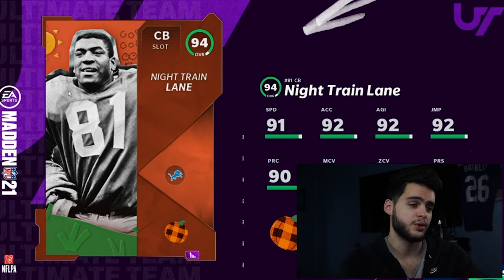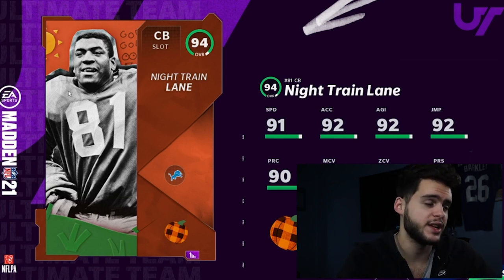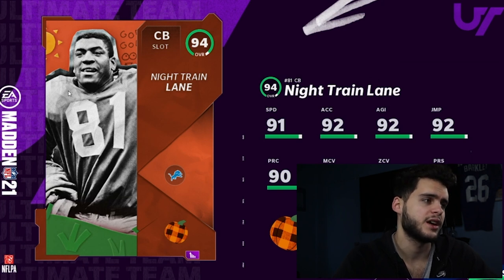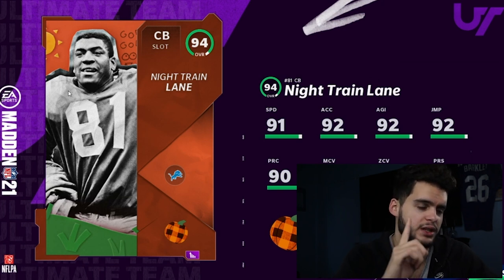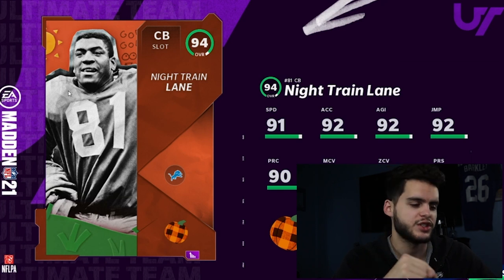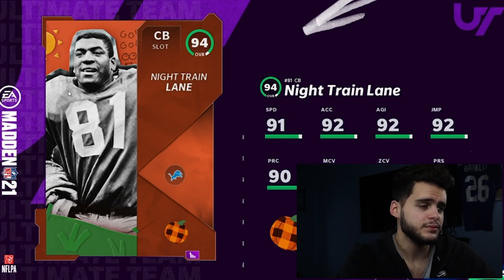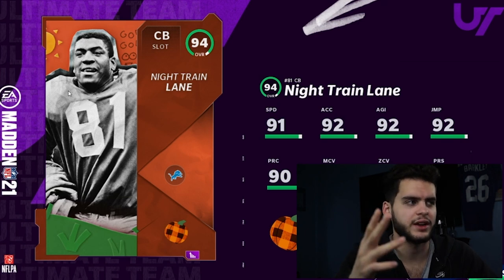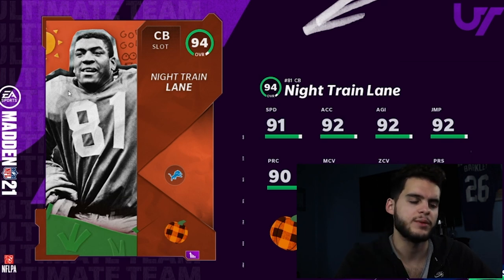You definitely want to scoop up Night Train Lane because he's going to be fire. Line him up with Deion, or DRC — whatever you want — Night Train Lane gets the job done. Chemmed up and powered up, you can get his man to 99, press to 97, zone to 95-96 — he's going to be so locked down. I wish he had one more speed to get to 93 instead of 92, but Night Train Lane always feels great — it's like a Richard Sherman effect with the height and physicality, so despite being slightly slower, he always plays a bit faster.